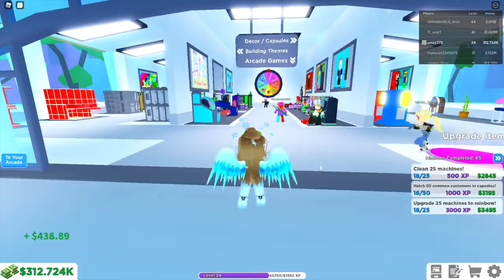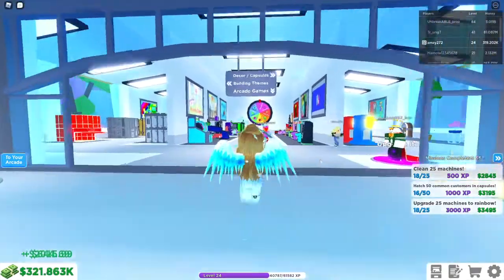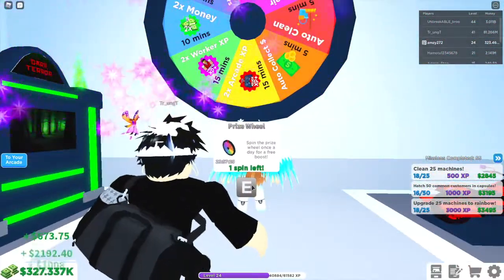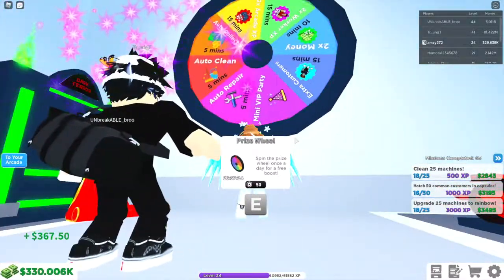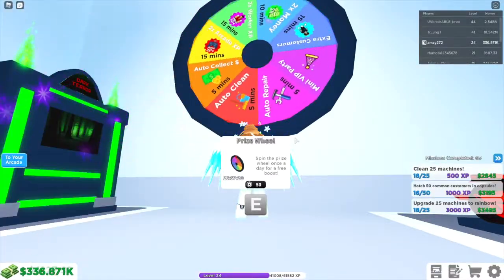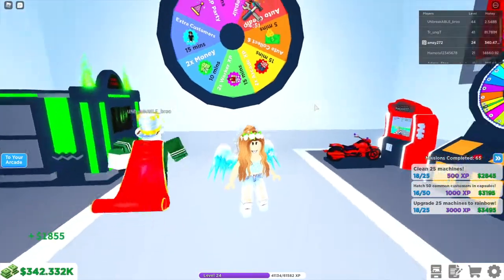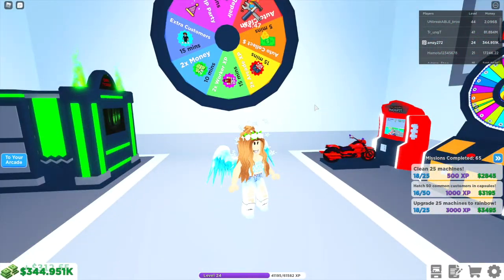I've just teleported to the shop. If we head all the way to the back, here is where we have the daily prize wheel. To spin it you just click E or click on your screen. You get one free spin every 24 hours, and if you want extra spins you have to pay 50 Robux. I got auto repair for five minutes, so every machine that breaks will be automatically repaired for the next five minutes and my workers don't have to do it.